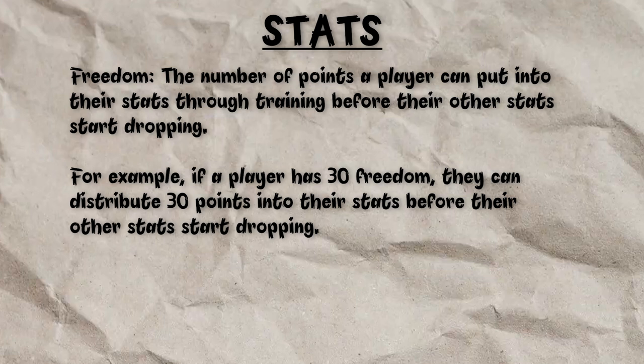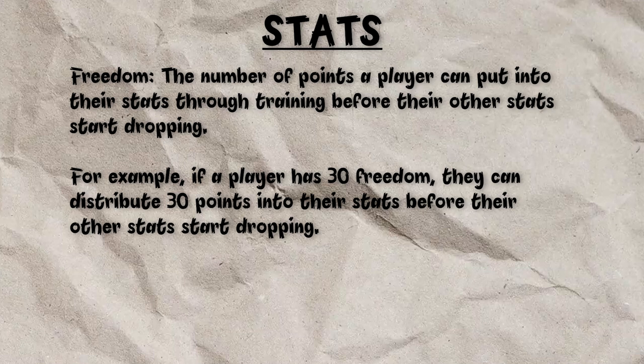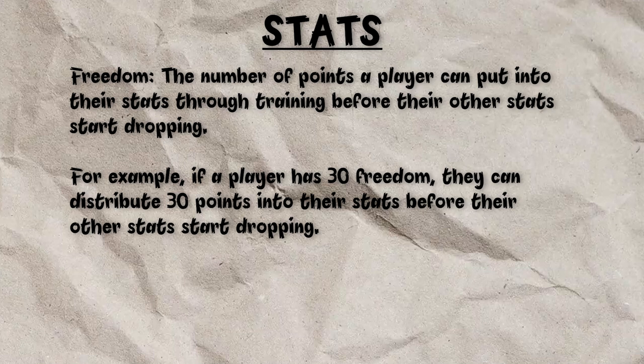There's also a 9th stat called Freedom. Freedom is essentially the amount of points you can put into any of your stats through training. So if a player's Freedom stat is 30, for example, they can put 30 points into any of their stats through training. Once your Freedom hits 0, you start taking points out of a different stat.